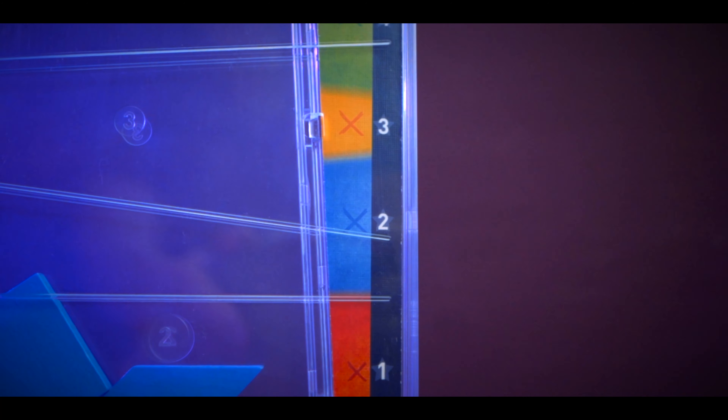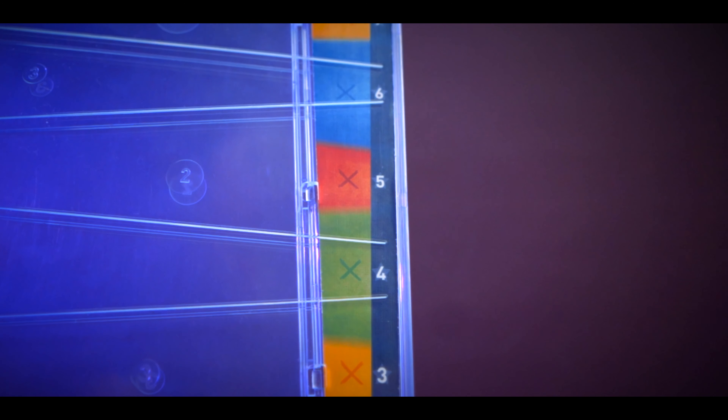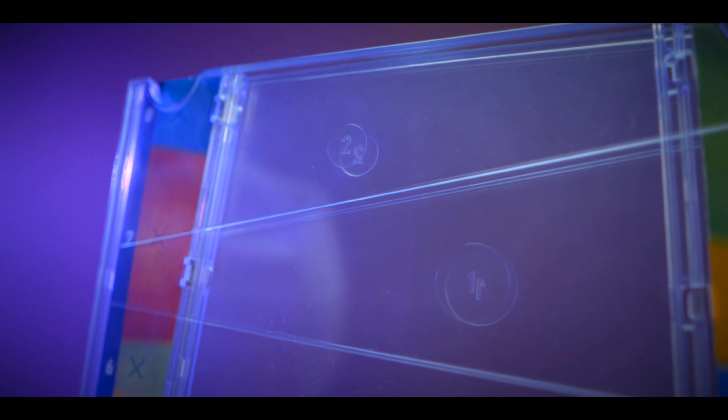If you manage to avoid those pit traps, you will score points depending on what level of the contraption your piece lands at — the higher up, the more points you score. There are also bonus scoring areas worth one, two, or three bonus points, with the target circles getting smaller the higher the bonus. You keep dropping pieces until everybody has run out, and the player with the most points wins Drop It.